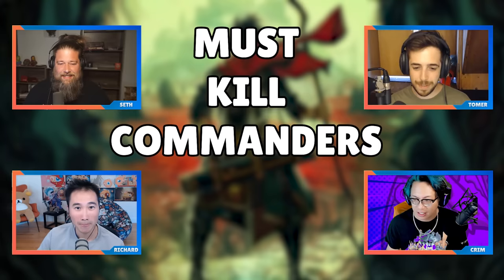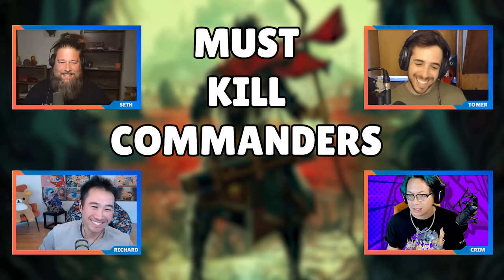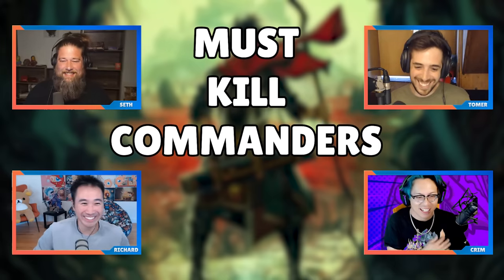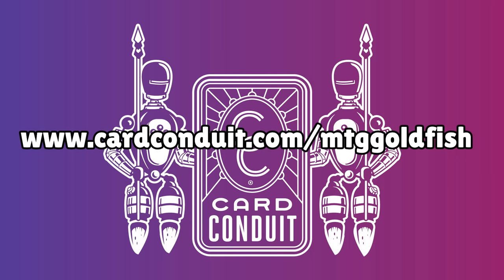Tomer mentions he's a little worried because half his favorite commanders are on the list today. Before getting into it, today's show is brought to you by Card Conduit, the easiest way to sell your magic cards. Card Conduit lets you skip all the typing, time, and work associated with buy listing. Send in cards with buy list value $1 or more and pay just a 5% service fee, or use their sorted service and pay only 2%. Get 10% off at cardconduit.com/mtggoldfish.